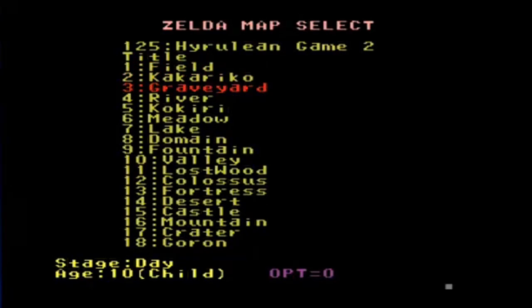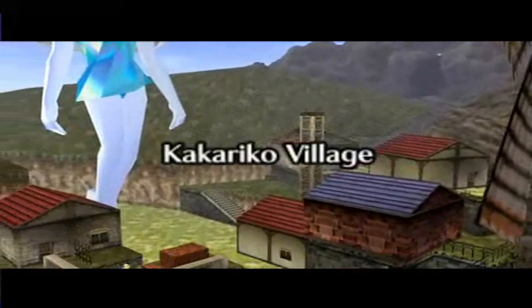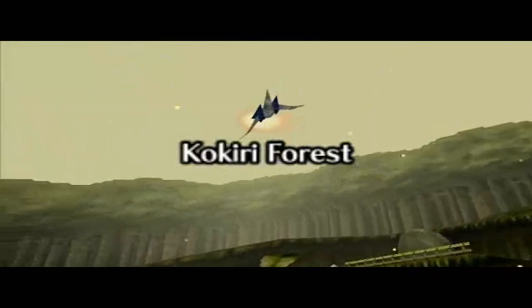While it's impossible to get your hands on Ura Zelda, there is a debug ROM of Ocarina of Time floating around the internet that can show you various things left out of the final version of Ocarina of Time, as well as some things that may have been planned for Ura Zelda, like a battle against an Arwing.